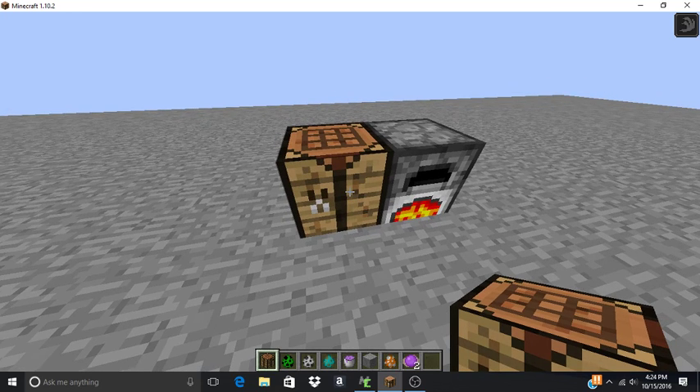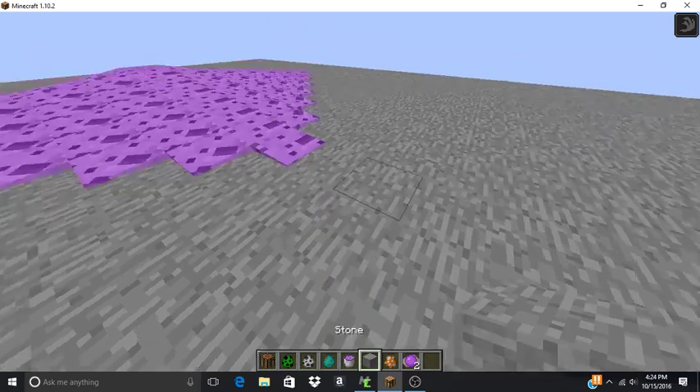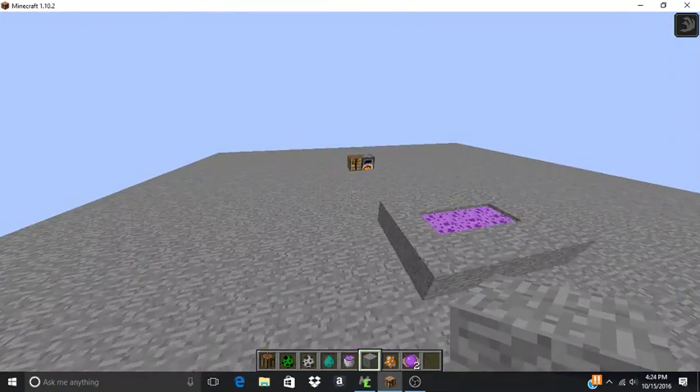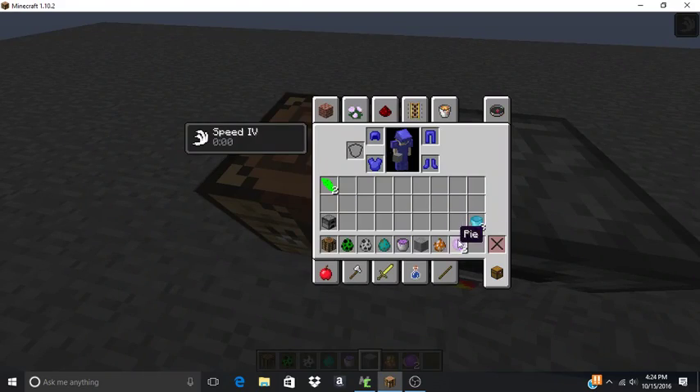An ingot behind a purple slime ball — I couldn't really come up with any good way to fix that. Also, pie filling is actually pretty runny, so that's why it went so fast.